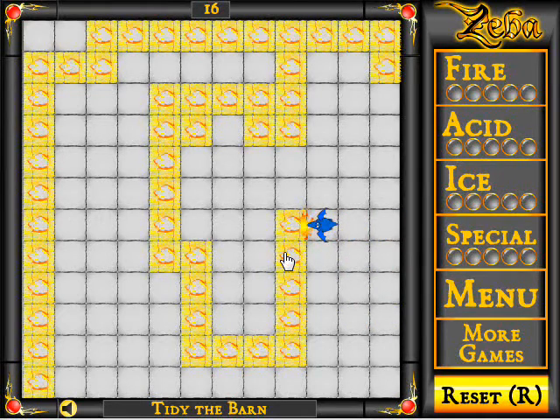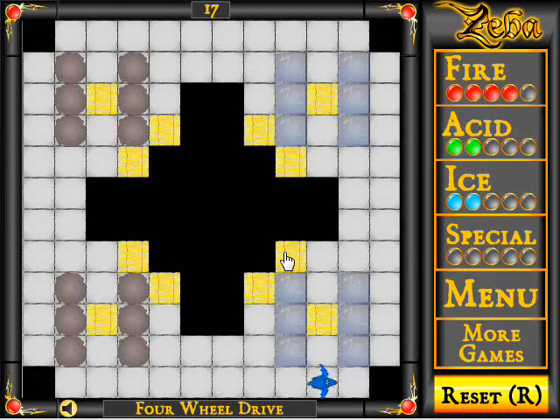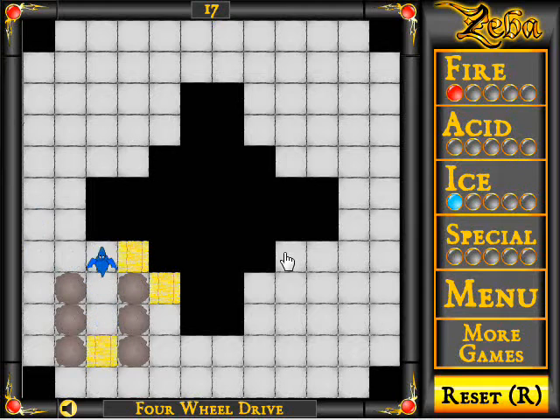I don't quite know why it's called 'Tidy the Barn,' but whatever. This one here can be a bit confusing if you don't know what you're doing. Just get it set up, destroy it, then push it in. Destroy that, move to the next one, repeat that three more times, and you finish the level. Just make sure you don't screw up pushing the hay bales away — that or forgetting to push one of the hay bales. I'm just finishing this one off.